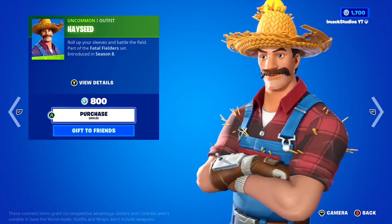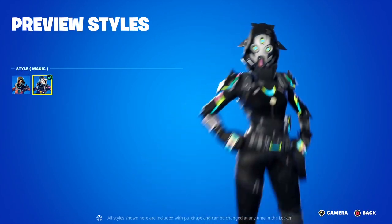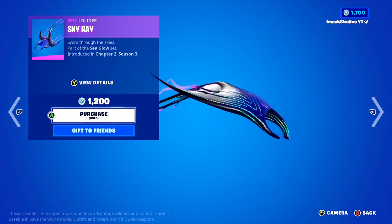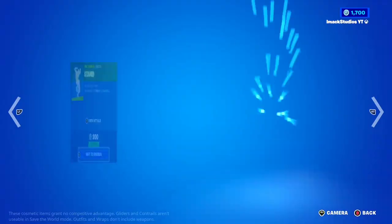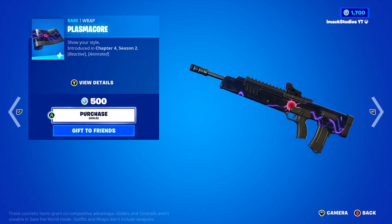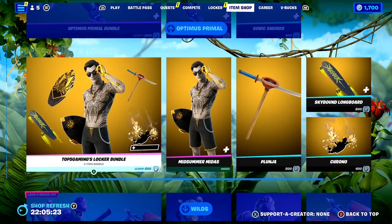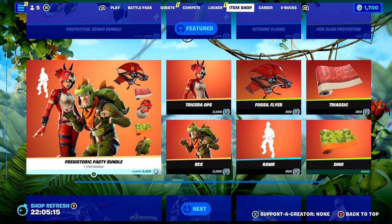Coming to the Daily Section, we've got the Hayseed skin back today, as well as the Mayhem skin with that awesome Manic style and the Puncture Pack Back Bling. The Sky Ray Glider is also back — literally a ray as a glider, super cool. The Bungara Boogie emote and Steam emote are back as well. And one of my favorite wraps of all time, the Plasma Call Wrap is in the shop today — it's a reactive and animated wrap that looks absolutely insane. Definitely a 10 out of 10. If you want anything from today's shop gifted, let me know down below.